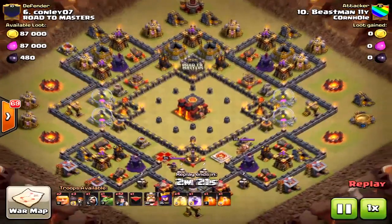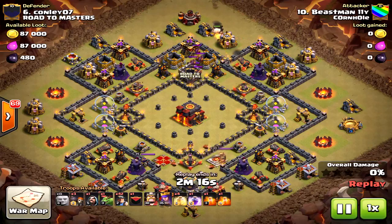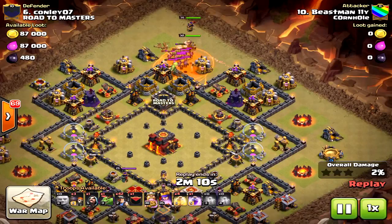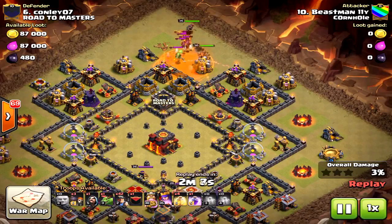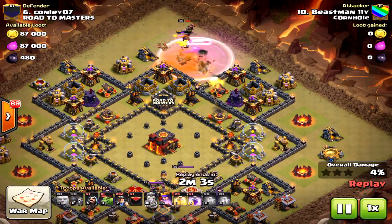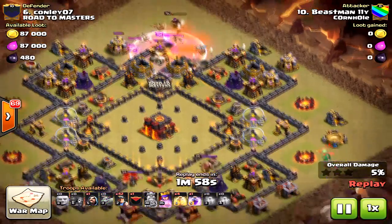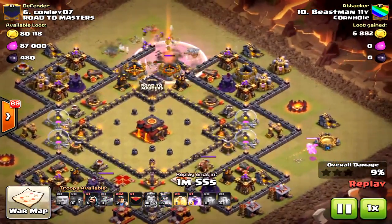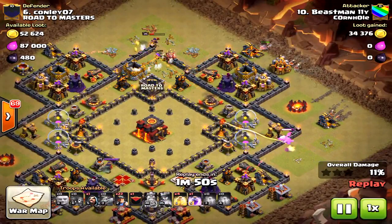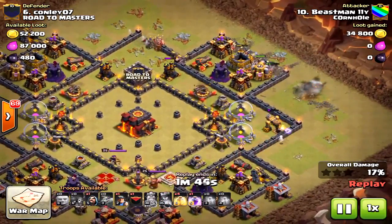I want to show you another one — here is another mass miner attack on a maxed-out base, except for the heroes. What went wrong? Honestly, the main thing I saw is the king and queen really didn't do the damage that was needed. In the three-star attack I'll link, a guy from our clan did it and the heroes stayed alive a lot longer. Here the heroes only got down an archer tower — that's not enough.